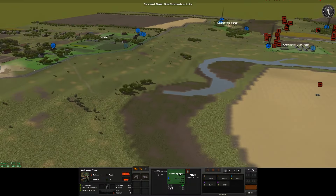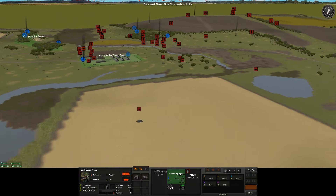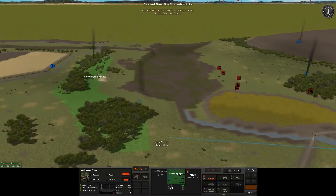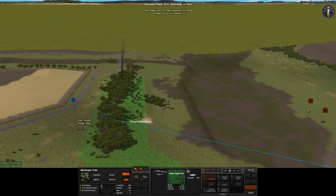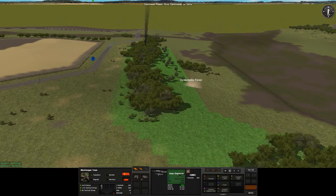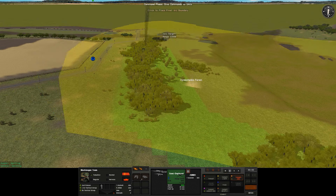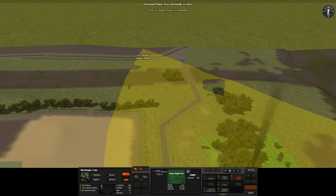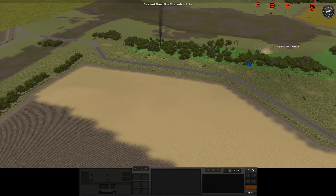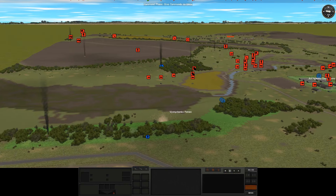I'm going to change the targets of these machine guns — I haven't really seen them fire. It's kind of difficult, mostly because by the time you get them set up, they're kind of not in the right position anymore. So if I just have them target arc this area over here, at least they're covering the forest, then hopefully should be able to shoot these guys down. We'll see how that goes.